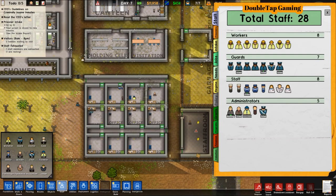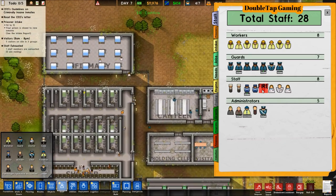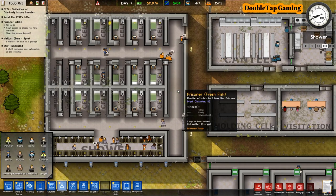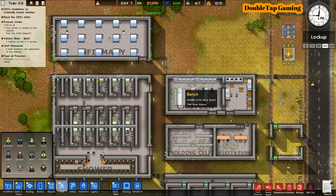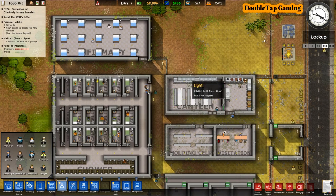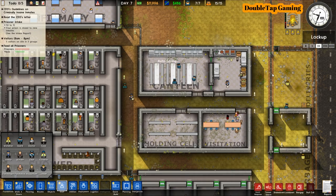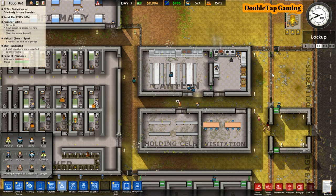Here you can see your total staff, and if you ever need to let anybody go you can do so here. There is a charge per day per staff member, so the less staff you have, the more money you're making each day. Only make sure you have the staff you absolutely need — going above and beyond can actually be a hindrance. You can see the staff doors between canteen and kitchen are being utilized and the guards don't need to be bothered.